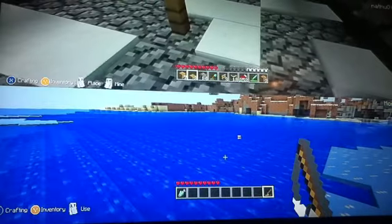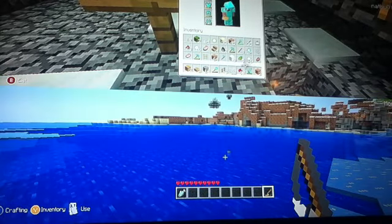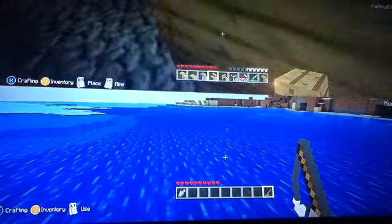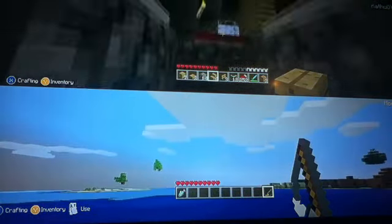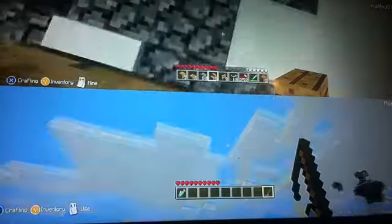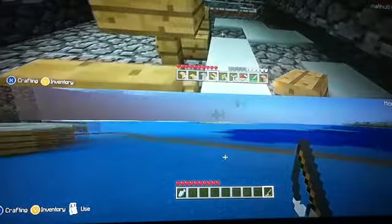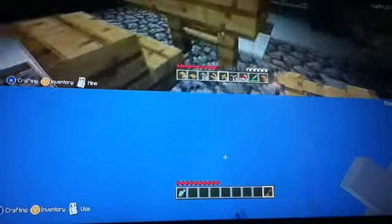There we go - we'll have one table there. Now I'm going to put some stairs - whoops, I fell down the stairs again. I'm just going to place a stair there and on this side so that it looks like that, and you have your own little dining area - whatever you like to call it. I'm going to put another slab next to it.